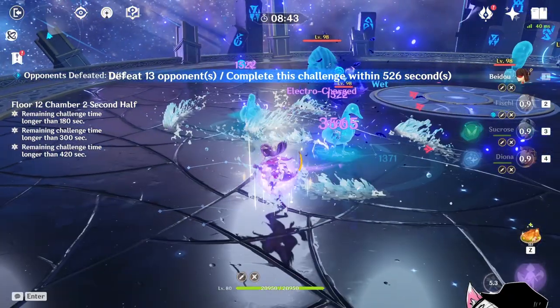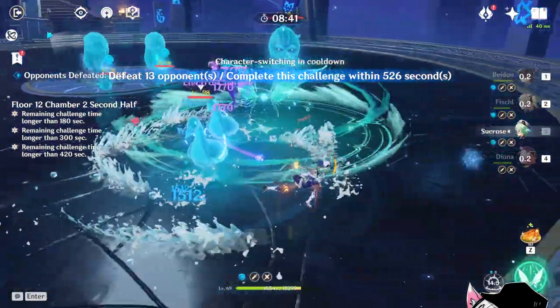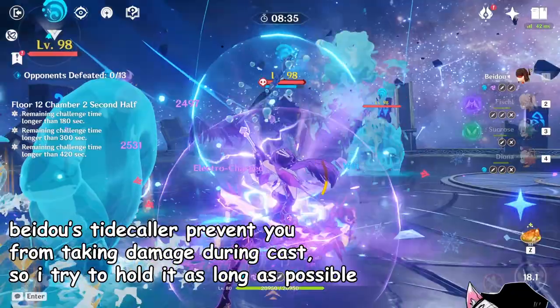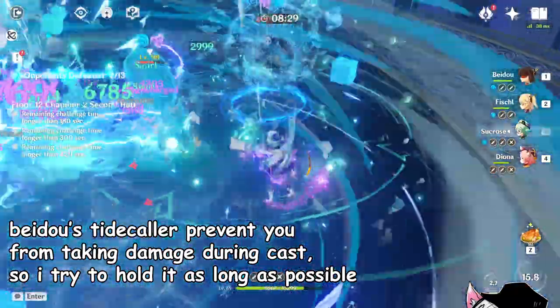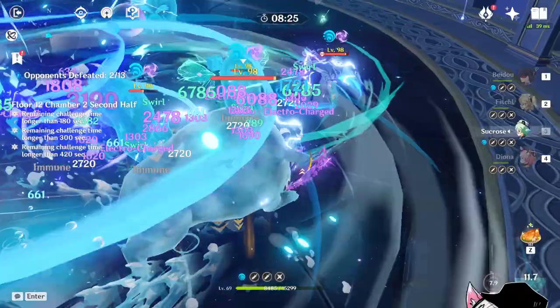Starting the floor, I immediately went for the duck at the back. This is because they have a hydro aura on the ground that is very hard to dodge if you are playing a melee character, which I am. I went for these first to take them out. Moving on, I just simply rotated through my skills and used Diona's elemental skill and burst to freeze the enemy. You will also see that I hold Beidou's elemental skill instead of just popping it, because when you hold it, it will prevent you from taking damage. Then we just DPS with Beidou's burst, Sucrose, and Fischl.